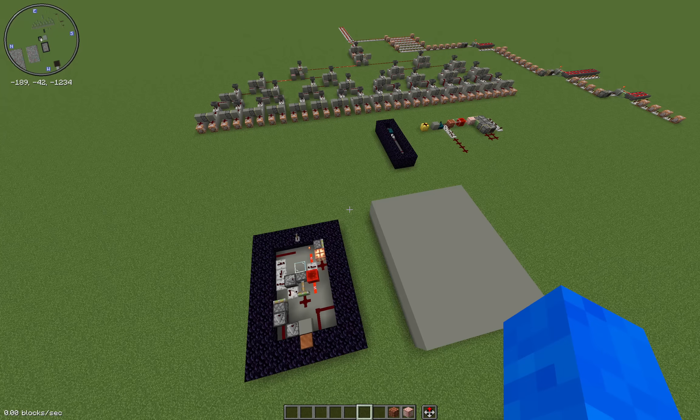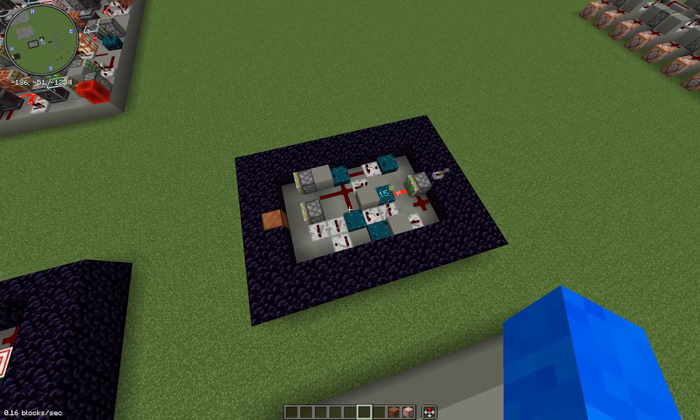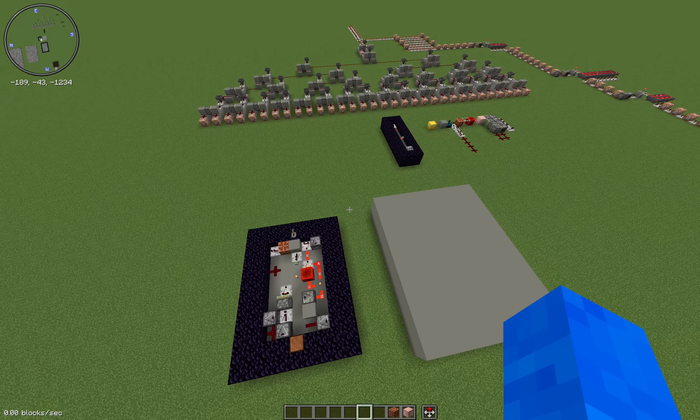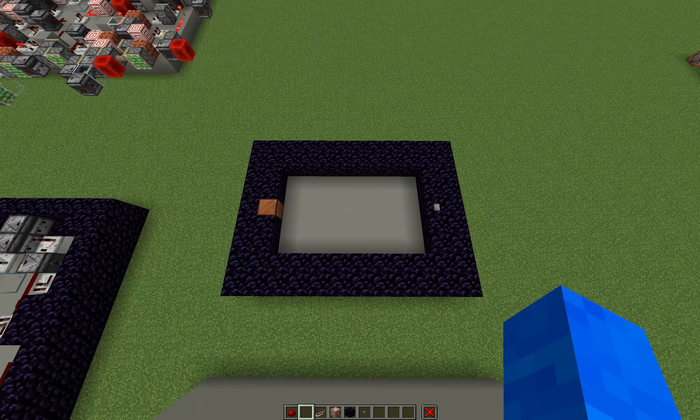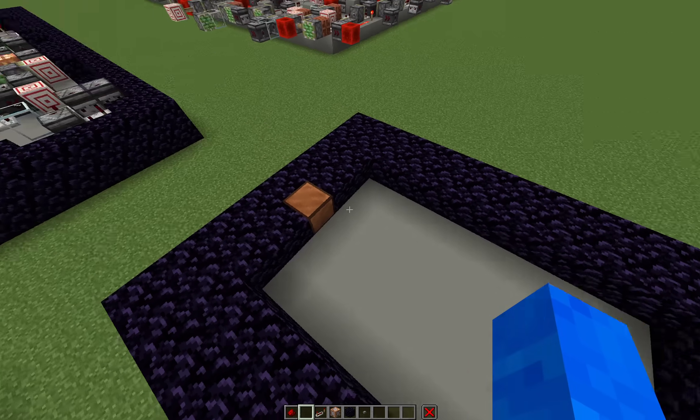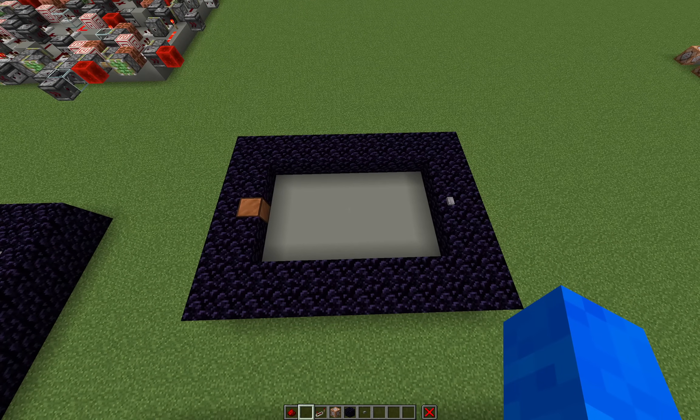While yes, it is possible to build a machine that does generate a random grid of Redstone components, its ability to actually generate anything meaningful remains to be seen. The first circuit that I'm going to try to generate is a very simple one — just a button on one side and a lamp on the other. Let's see how many attempts it takes.